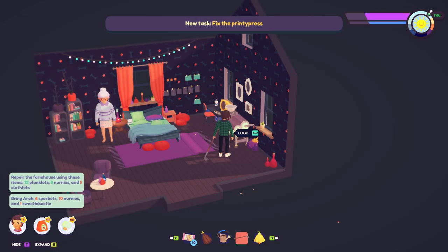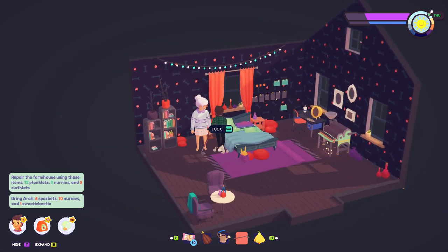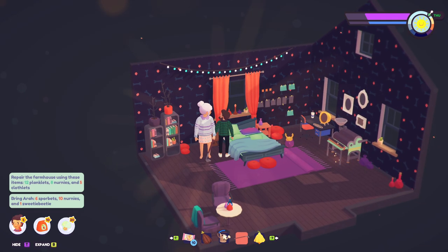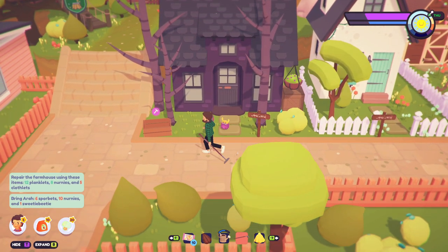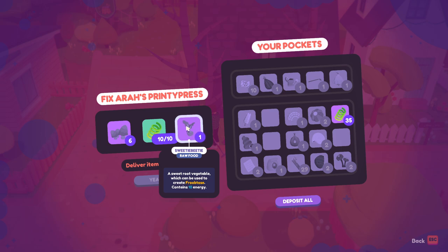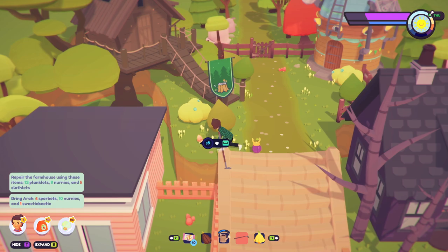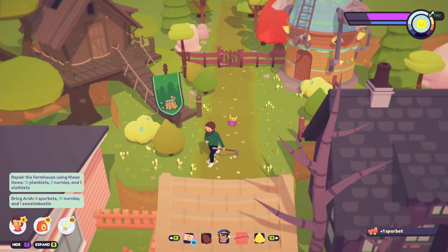I need to go gather more supplies - bring Aria six spore bits, ten nerneys, and one sweety-beety. There's something behind grandma over here - 'potion of recalling the name of that guy from that movie about that thing.' This is the box - I got plenty of nerneys, already maxed those out. I need spore bits and sweety-beeties. I'm growing these so I should have those within a day. Spore bits are these things right here - yeah, how many did I need? Six, so I got one... two. These are going to be a lot easier to find.